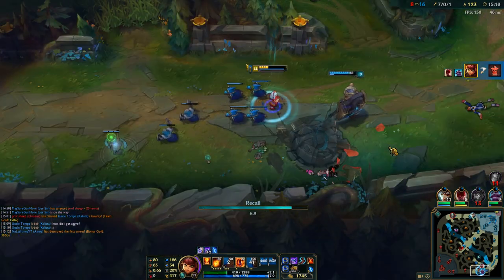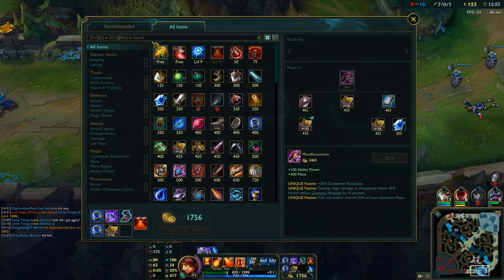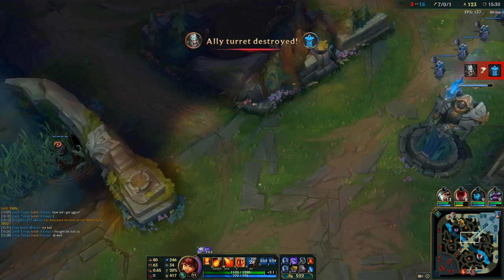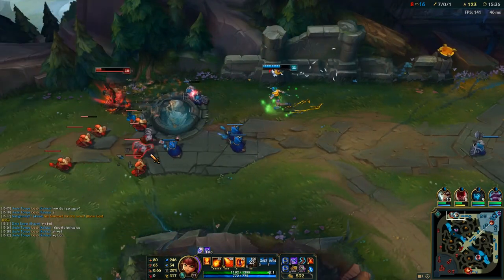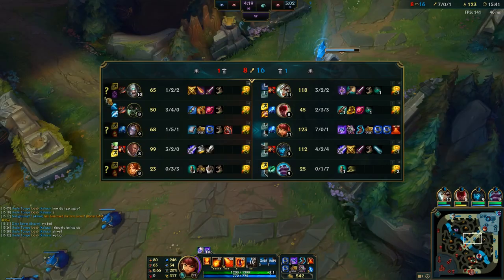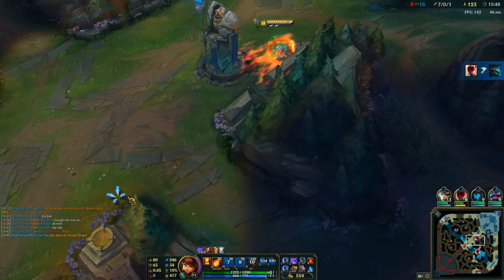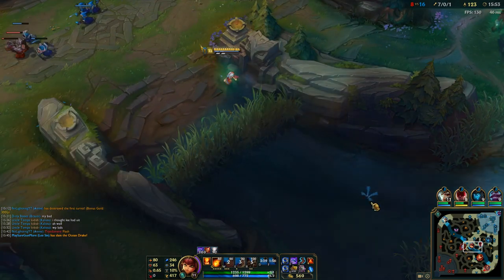Now I'm 7-0, so far ahead of anyone in the game. We could have done Dragon here, but I've got 1700 gold and really wanted to back, because there's no point hoarding a whole load of gold. You really don't want to try and hoard heaps of gold — you want to try and spend it. Because if I'm really far ahead holding 3-4k gold and Orianna backs and buys, that doesn't put me that far ahead if I'm not spending. As long as I keep spending my gold — especially for a Needlessly Larger Rod — that's a huge power spike again. I got 246 AP.